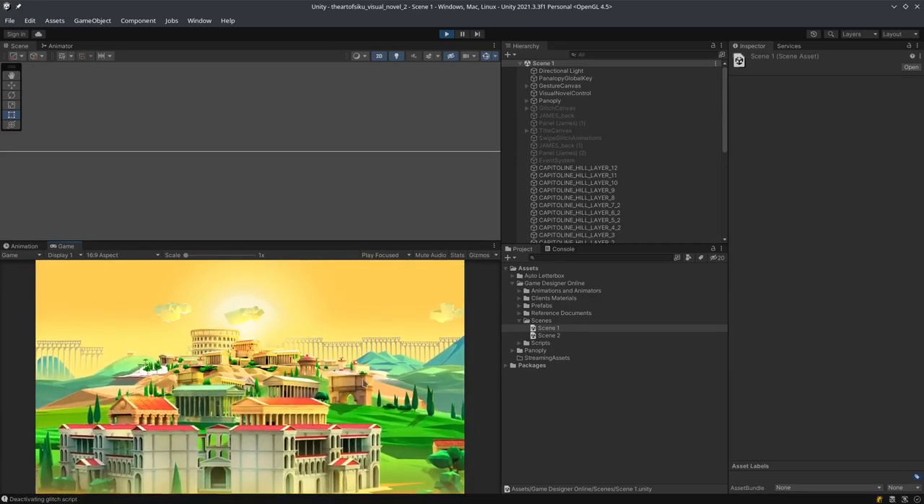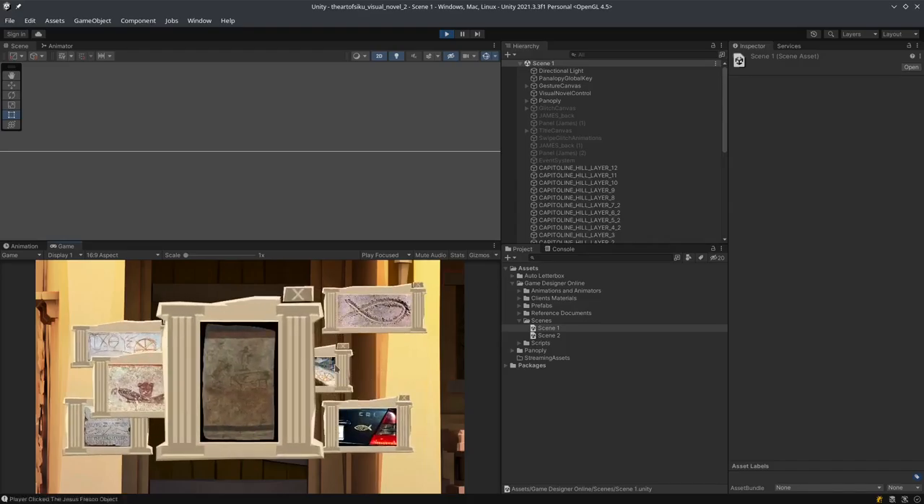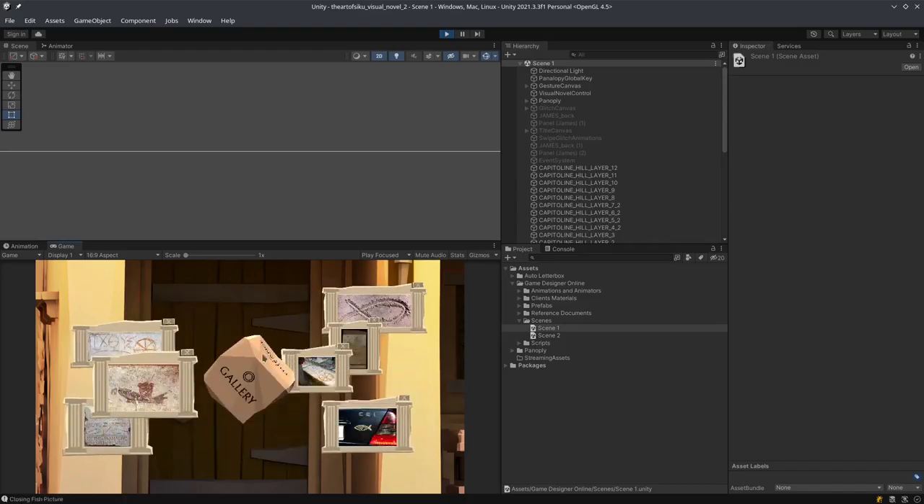We can zoom in to the level. Once that is done, we are at the fish scene and we are going to clear the fish. This is the play event, the symbol event, and the gallery event, so you can look at the various pictures over here.